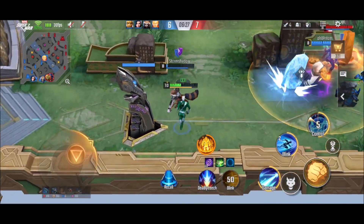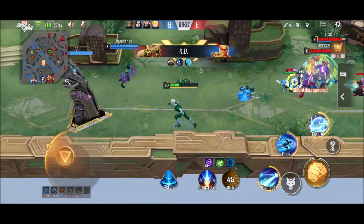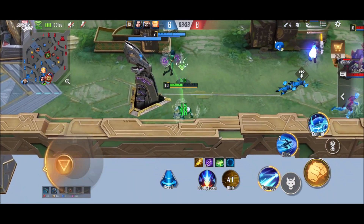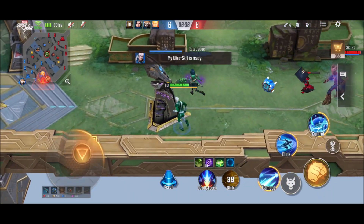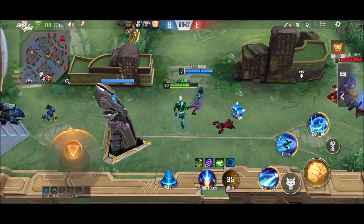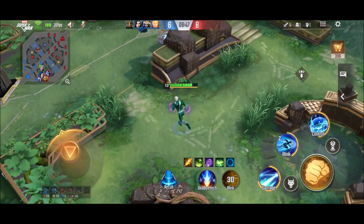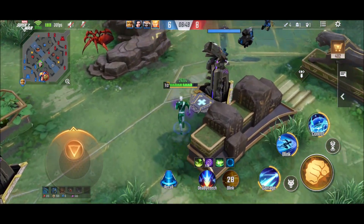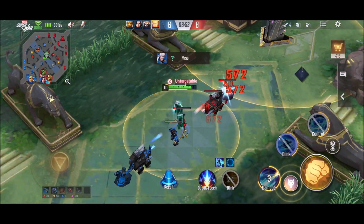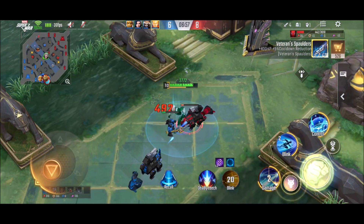My teammate went into a 4v2 fight and died there. I still did not engage because I saw the minion wave was cleared, so enemies were not going to push. I went to the other lane to put some pressure, because Quicksilver can clear minion waves in far lanes very fast. It is very good to just go and push other lanes.